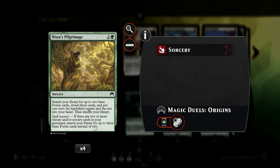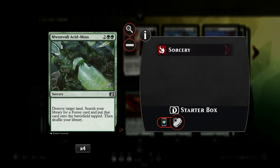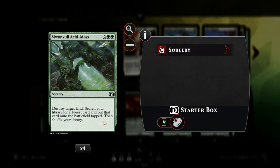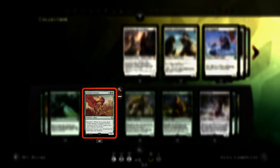We have four Nissa's Pilgrimage - an actual ramp card that puts an extra land into play, and with Spellmastery puts two forests in hand, otherwise just one. It's still a pretty good deal getting two lands for one card. At four mana we have Mono-Voli Acid Moss, which is technically a ramp card as it puts another forest into play and destroys one opposing land. We don't get Explosive Vegetation in this set, so no four-mana cards that ramp for two lands, but Acid Moss is not bad since it ramps for one and disrupts the opponent.